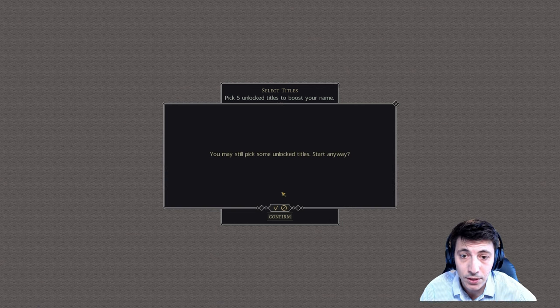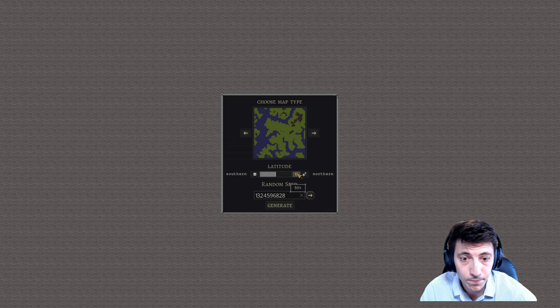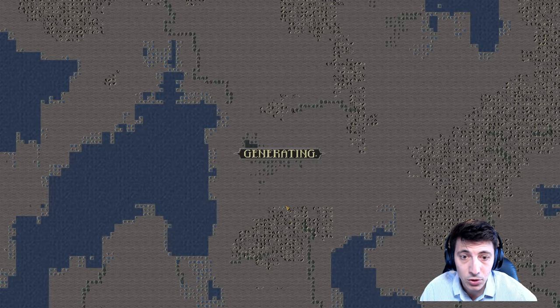I'm going to leave it as is - we'll start with no titles. Our map type will look something like this. The latitudes and all of that looks good, so we'll go ahead and just generate that.